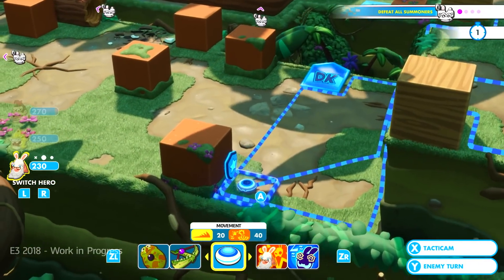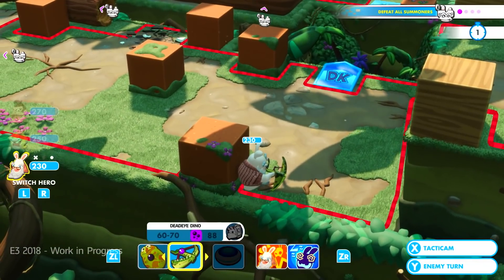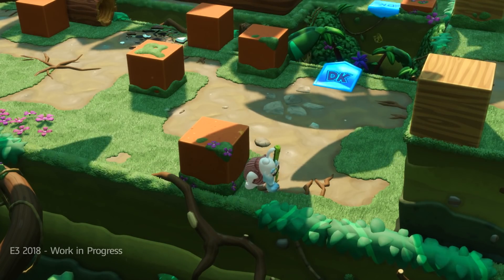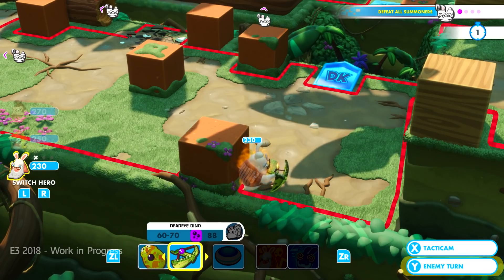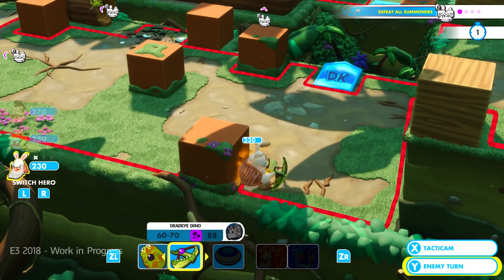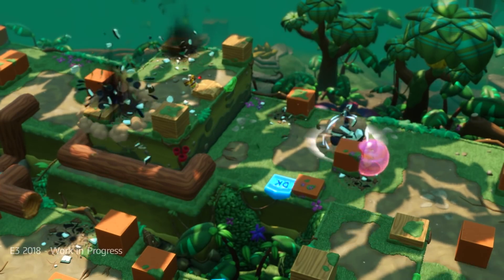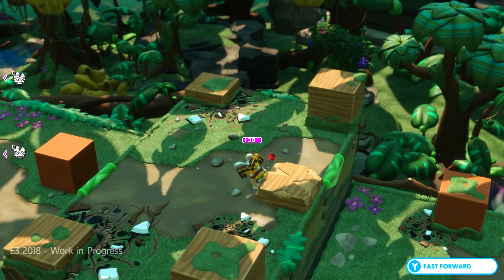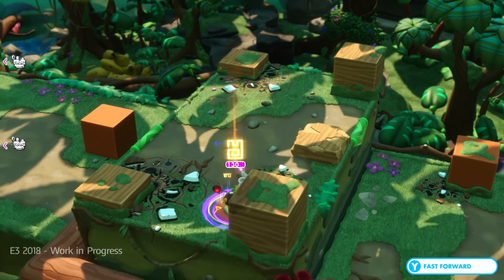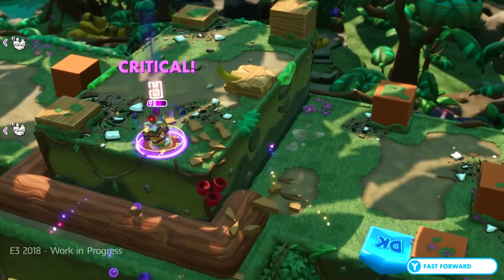I did see firsthand how they continue to summon enemies over and over, and if you're not careful you can be easily overwhelmed — that is not something I want. So it's gonna be the enemy's turn. Coconuts are raining down now. We use our ability over here, do a little bit of damage, and we have Vampire now.